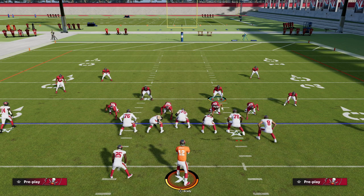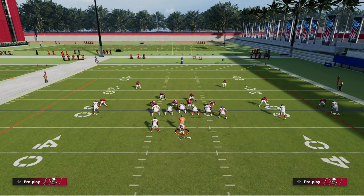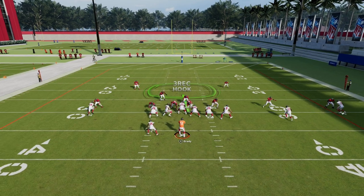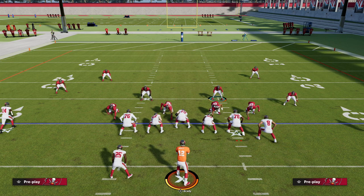We expand on this blitz a lot in my Big Nickel Over G ebook. If you want to learn how to run this entire defense top to bottom, I'd really encourage you to join our Patreon. There's so much you can do with Big Nickel Over G that people have no idea about — all the blitzing concepts within it, combining the best of the 4-3 Even, 6-1, Dollar, Dime 1-4-6, and 2-3-6 into one defense with incredible match coverage.